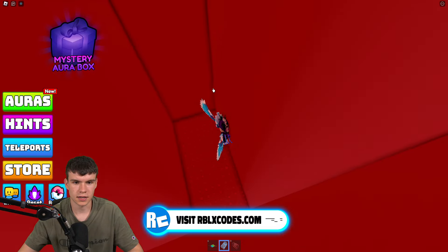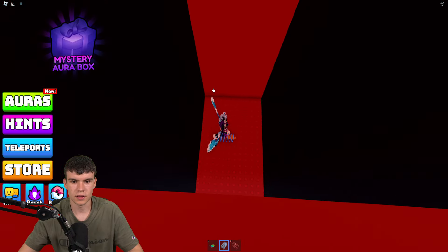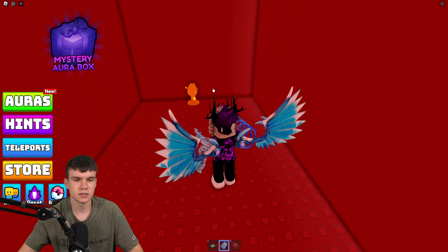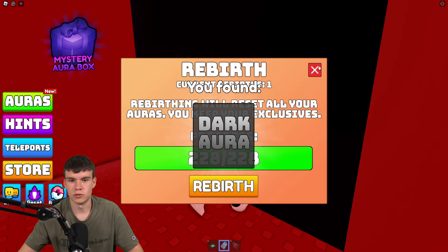Once you're there, you can just walk right — essentially you need to jump up and walk across there. You can kind of look into the walls over here. Keep on looking in the walls and we are here at these dark bits, and as you can see, there it is — that's how you guys can go and get yourself the dark aura, which is pretty nice.